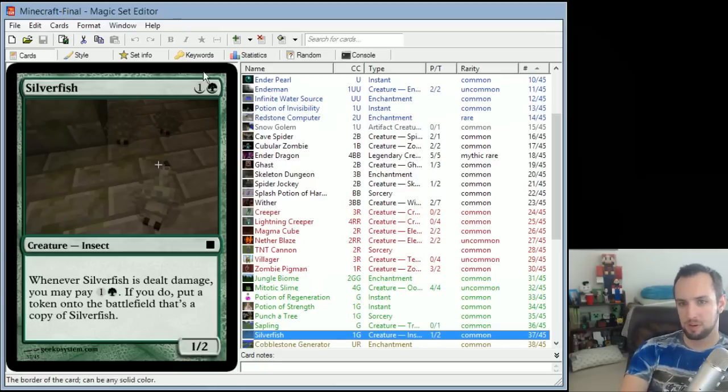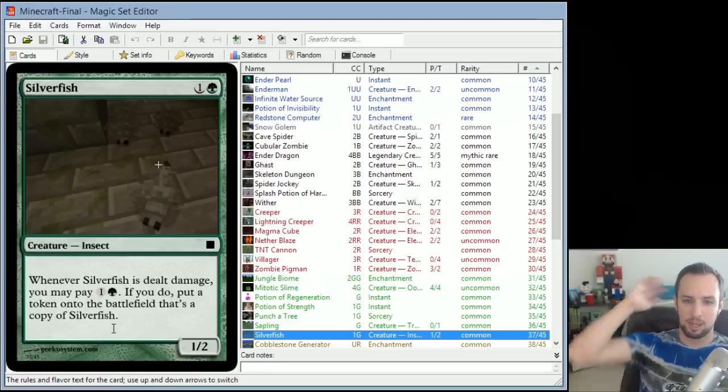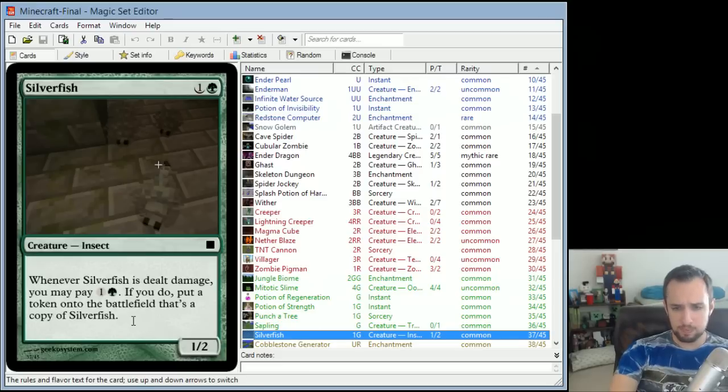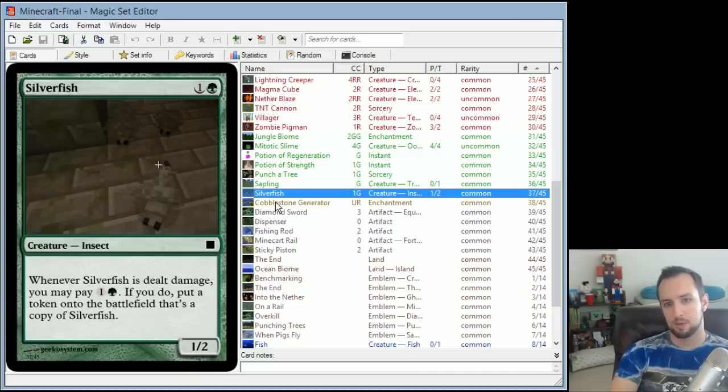Silverfish is a 1/2 for 2. Whenever Silverfish is dealt damage, you may pay 1 and a green — if you do, put a token onto the battlefield that's a copy of Silverfish. Whenever you attack a Silverfish, sometimes it'll awaken other copies from the stone they're inhabiting. It's got 2 toughness so it can take 1 damage and still survive. If you can find a way to deal 1 damage to it yourself, you can get a lot of Silverfish and overwhelm your opponent.